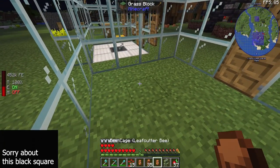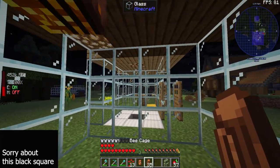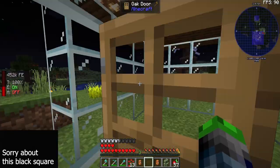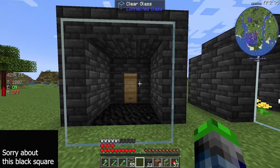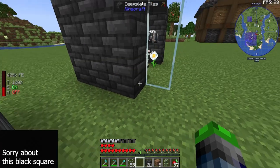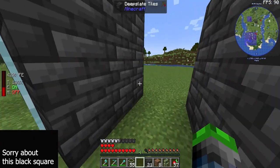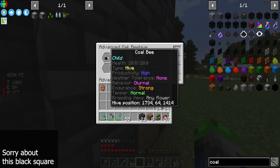There we go — where'd he go? There he is, Colby! We got him — there's our coal bee! We're going to go ahead and start breeding these guys up. Once I get a second coal bee, we'll be able to really get the numbers up. Our little coal bee is in there just chilling. He's really small — smaller than the other baby bees. Here's the beehive he'll be going into. Is he in the beehive? He did fly back in. Weather tolerance? None — he has no weather tolerance at all.